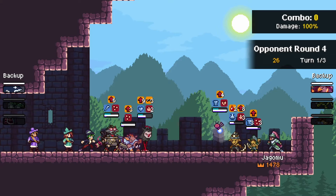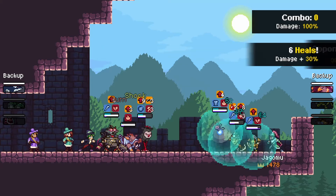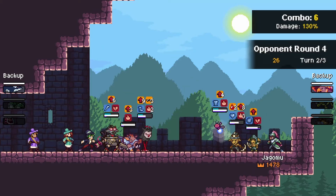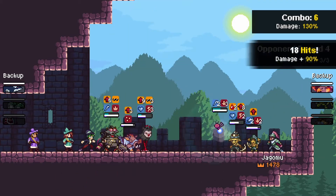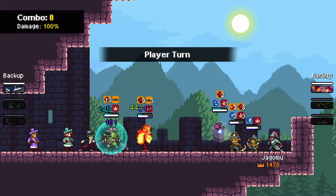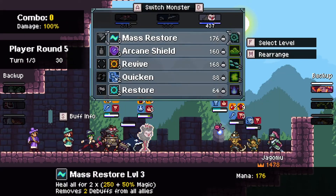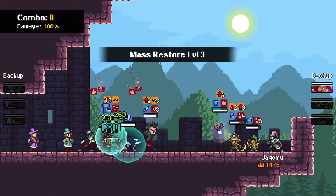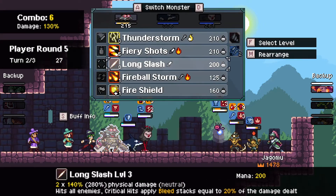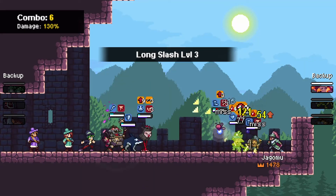Miner is getting a bit low there and with no heals on Jogomu's side, that's going to be a little rough. We do see some items get thrown out, just trying to make sure things stay up as the Solar Blaze gets popped for some juicy combo, followed by Goblin Hood tearing Mochas to pieces. Yeah, even with a high weakness and chill stacks, it's still not enough to let Mochas survive.